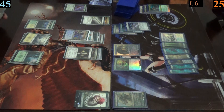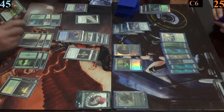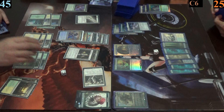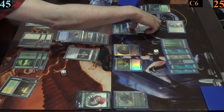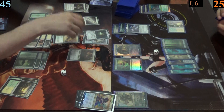Jimmy plays a forest and equips both the sledge and the helm to his general. Looking to wrap up the game, he casts valiant endeavor and rolls two six-sided dice — rolling a three and then a four. He chooses to destroy all creatures with power three or greater, and then to make four 2/2 white knight tokens with vigilance. But Mark pays one mana to have all of Jimmy's creatures lose hexproof and, more importantly, indestructible until end of turn. As a result, all creatures except seedborn get nuked.